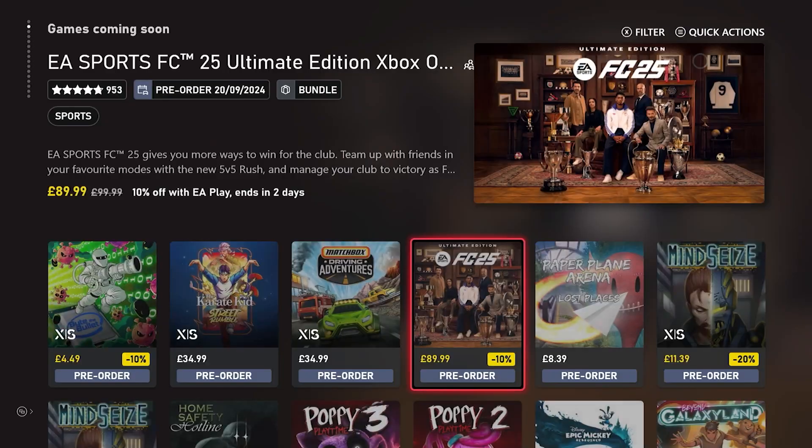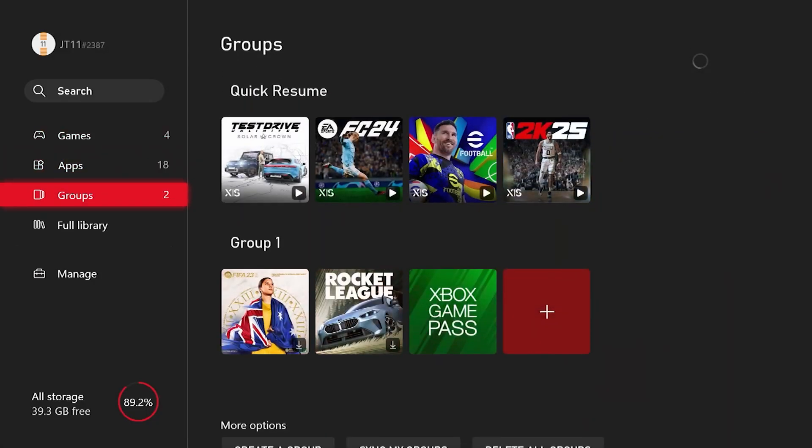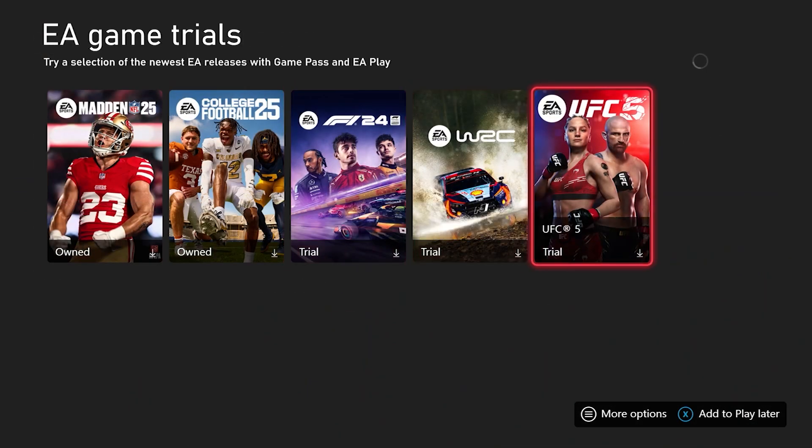The way that you'd normally find the EA Play trial is to go into My Games, then See All, then go over to Full Library, and in EA Play you would then be able to see the game trials. The only way that you can do it is to follow these exact steps, and once we hit one o'clock on Thursday you will then be able to see if it's there or not. Sometimes it can take half an hour or an hour to come out, depending on whether EA update it straight away.